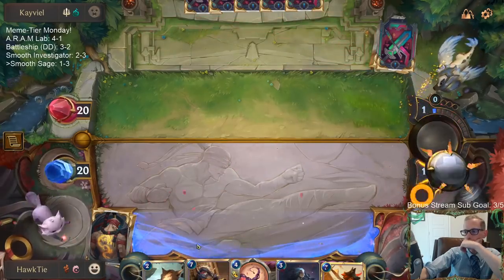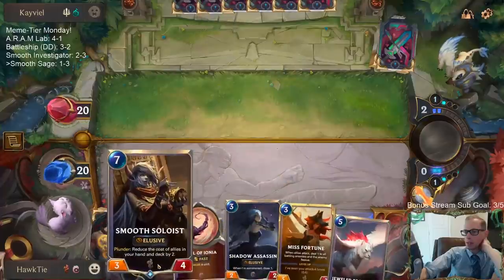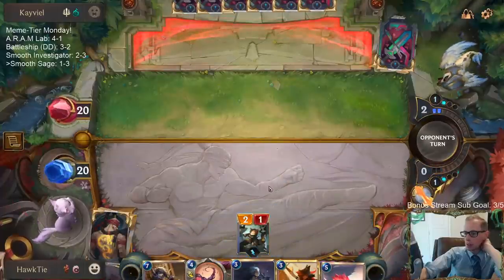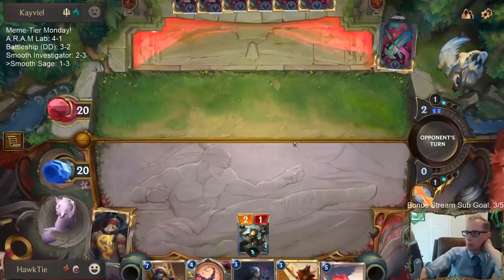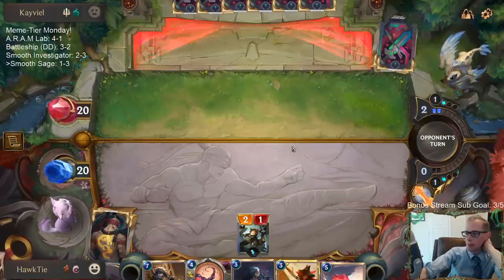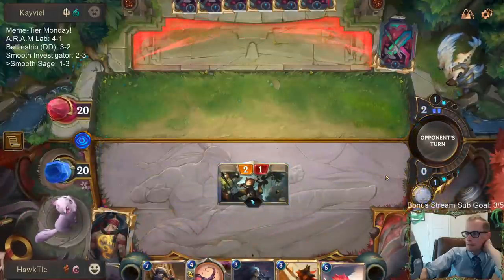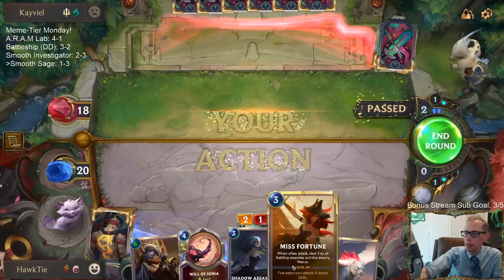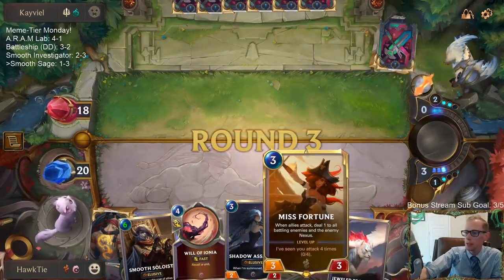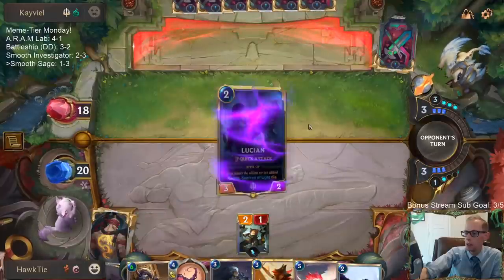Alright, we'll keep this hand — we have the Lookout to reduce the cost of the Soloist, and we have our Shadow Assassin and a Will of Ionia to help against this kind of stuff. This is what janky combo is all about; it's difficult to pull together. I think Twisted Fate over Misfortune — I agree with chat, that would be a better card for us.